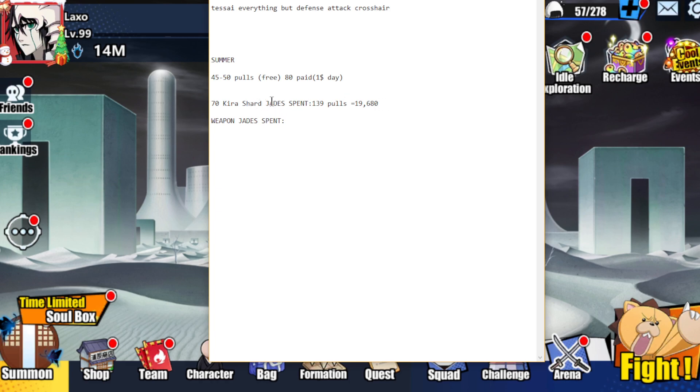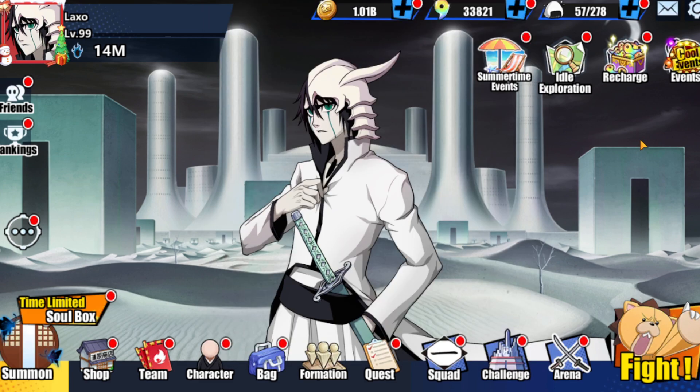If we factor in the free 30 pulls from the $1-a-day option, we take off an extra 9,000 jades, leaving us at 10,680 jades. So with the $1 a day for 30 free pulls, it only costs 10,680 jades — not bad. Let's go ahead and see what it takes for the weapon now.